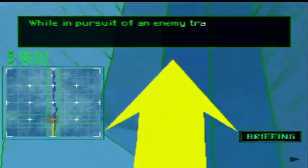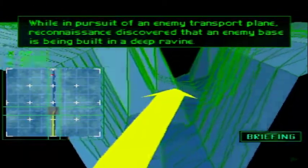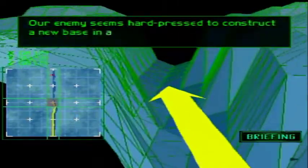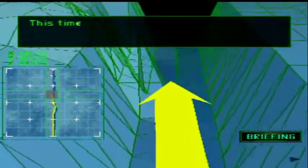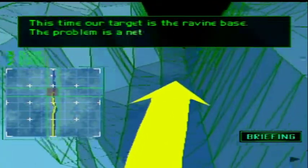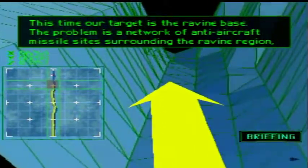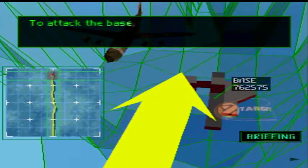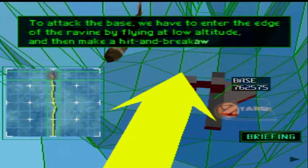While in pursuit of an enemy transport plane, reconnaissance discovered that an enemy base is being built in a deep ravine. Our enemy seems hard-pressed to construct a new base in a hurry after losing their forward base. This time our target is the ravine base. The problem is a network of anti-aircraft missile sites surrounding the ravine region, making it impossible to carry out a bombing mission from above. To attack the base we have to enter the edge of the ravine by flying at a low altitude and then make a hit-and-breakaway attack.